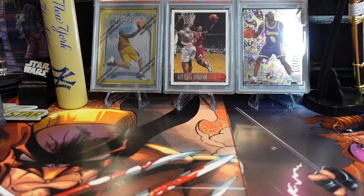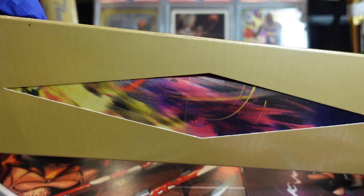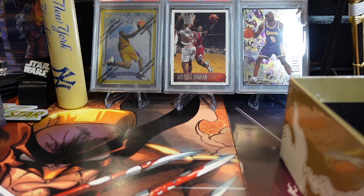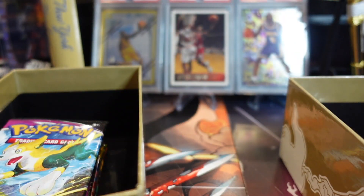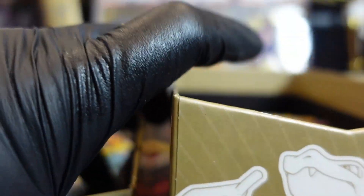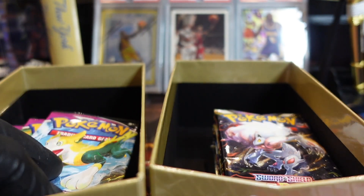Oh, so this is the playmat area. I see what's happening here — it's not the playmat, they come in like drawers. All right, here are the packs. I already don't like what I'm seeing. All right, so this is the game stuff — here, you can take that.